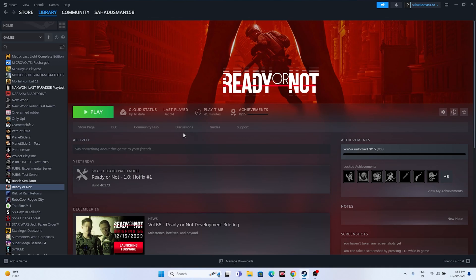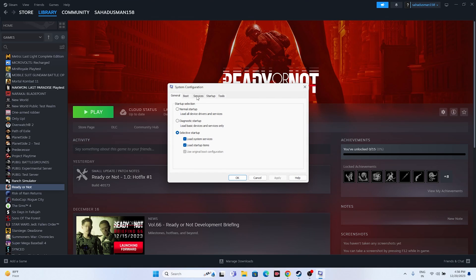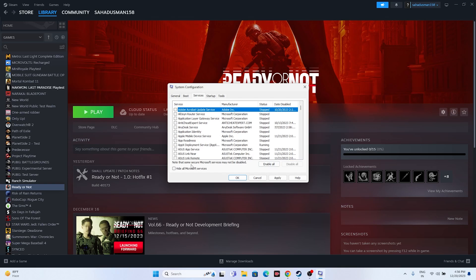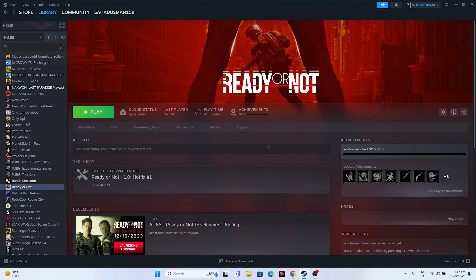Next, perform a clean boot. Search for System Configuration, go to the Services tab, click 'Hide all Microsoft services', then click Disable All. Click Apply and OK. You'll be prompted to restart - go ahead and restart. After restarting, try launching the game.